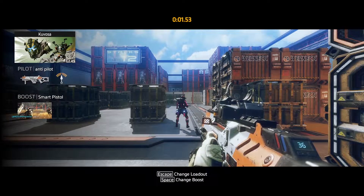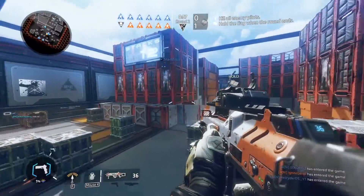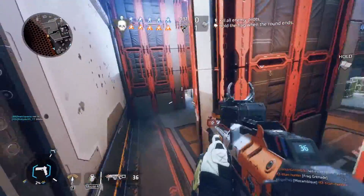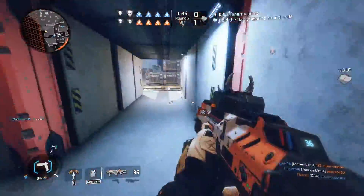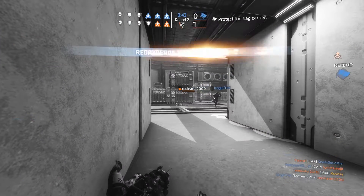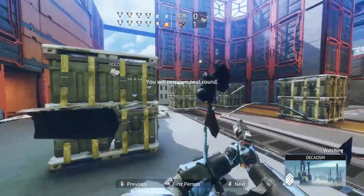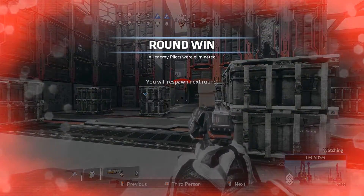I'm using the CAR with the pulse knife for this build and smart pistol. Like the pilot versus pilot mode, there is no Titan buildup, so it just builds towards your boost ability, which is the smart pistol. It's hard - you need like two kills to get the pistol. It's all damage based, but I should mention the boosts activate at different charge levels, the smart pistol being one of the highest ones.